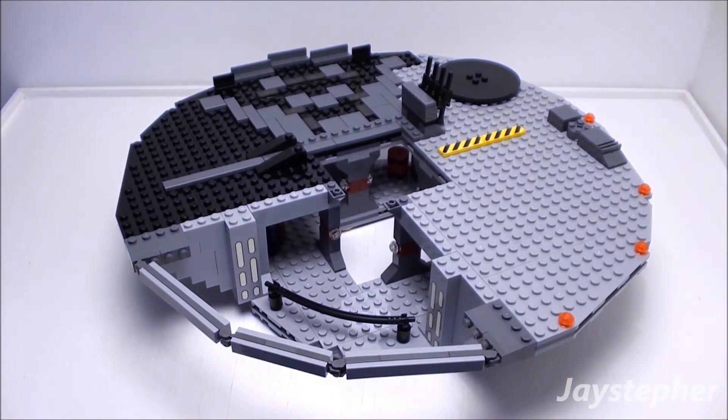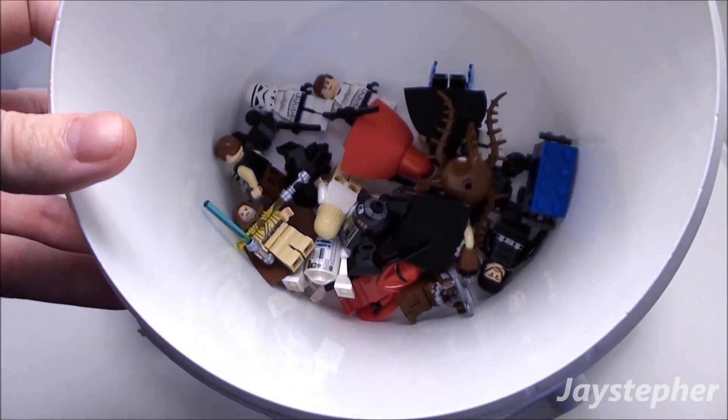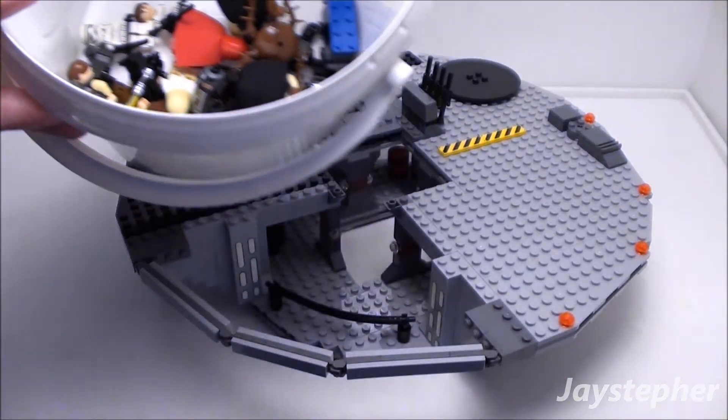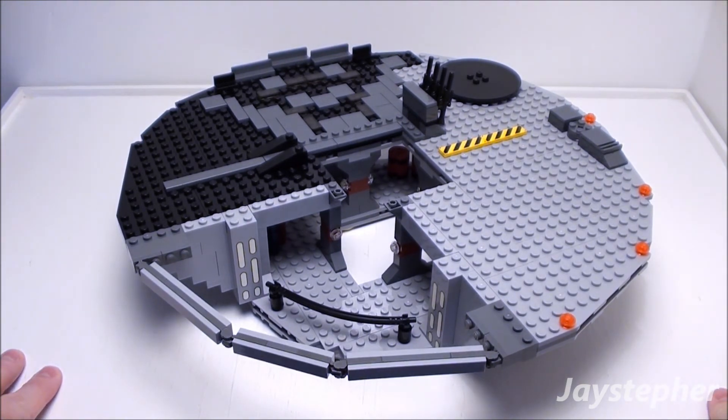I'm going to be doing things in bag levels — next bag is two. I'll show you the minifigures; I have them in a container right now. Let's see — there they are, all stuffed in a bin. I'm going to keep those set aside so I don't lose them. But that's pretty much about it, that's the end of the Death Star for right now. Stay tuned for more updates. Thank you for watching.